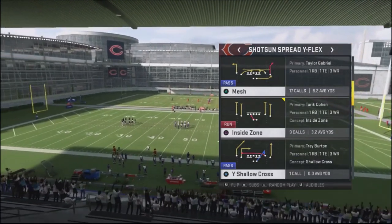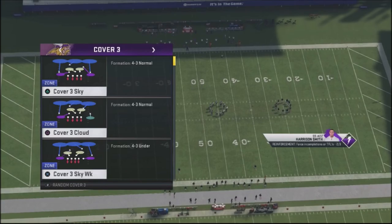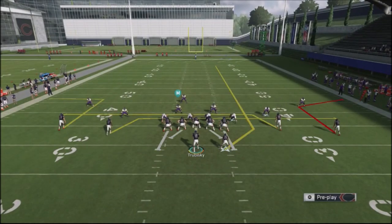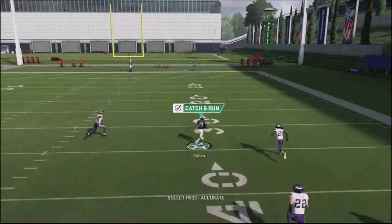I've got Tariq Cohn, who's a short running back but he's got really good hands. We're going to run this against cover three, and it's very simple. All we're going to do is streak up our running back, wait for him to clear the linebackers, and then rifle the ball right there and just take it to the house.